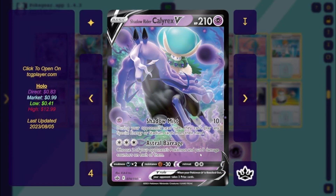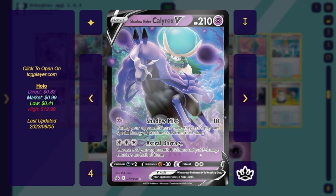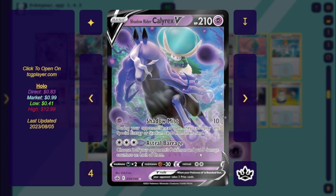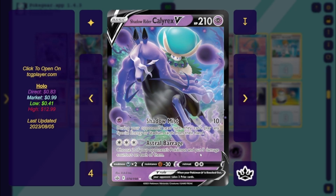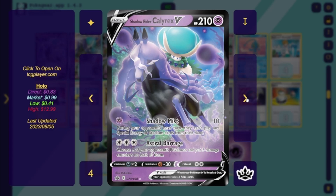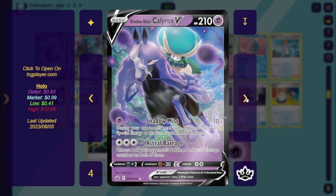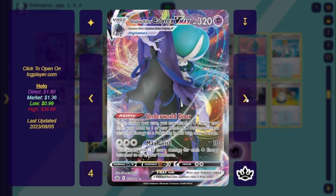So let's go through the list. Obviously you have Shadow Rider V — you need the basic. The big attacks are pretty good: Boned Next Turn, they can't play any stadium or energy cards from their hand, and for three energy, Astral Barrage to put five damage counters on each of your opponent's Pokémon. Both pretty good attacks. You could even lock in the Path while you're setting up with your other Shadow Riders and swing, because if they don't have a Lost Vacuum or something to get rid of it, they can't really do anything. It's kind of a good starter option, and then you finish up with the VMAXes. We have four Shadow Rider VMAXes.